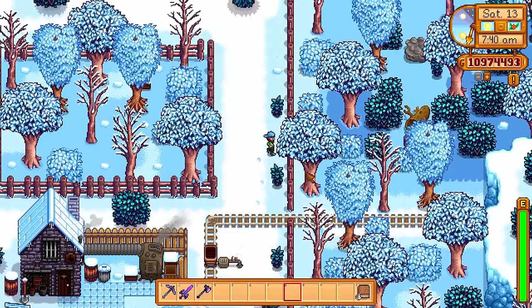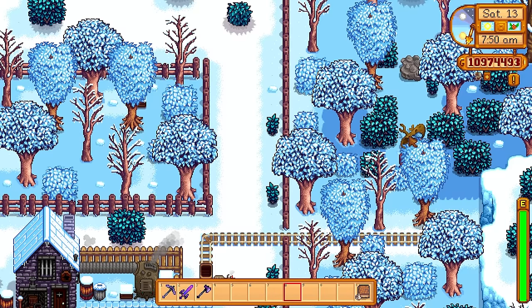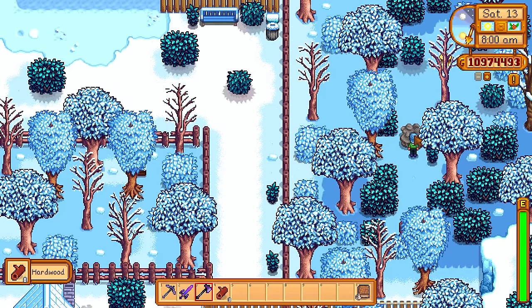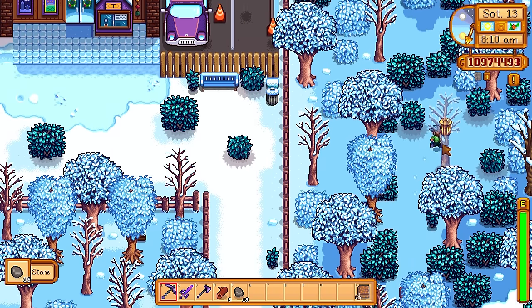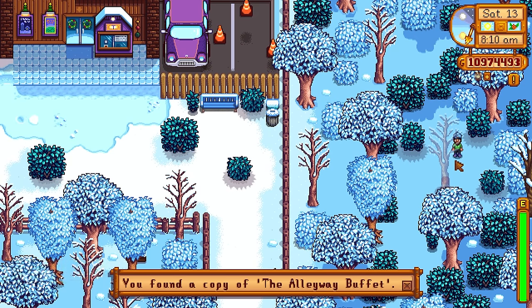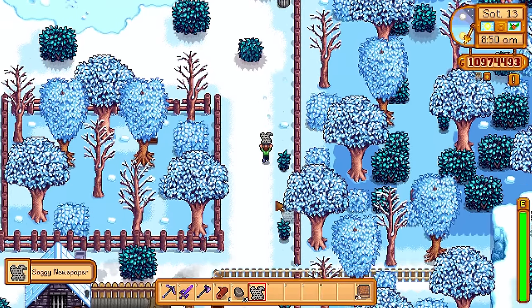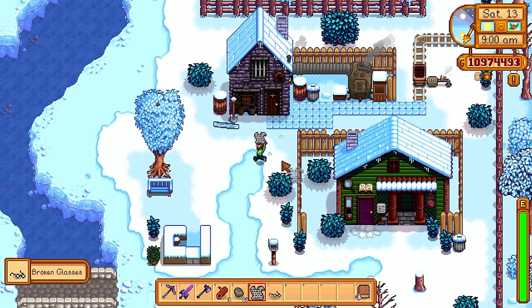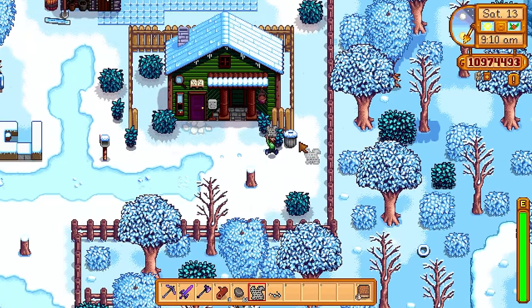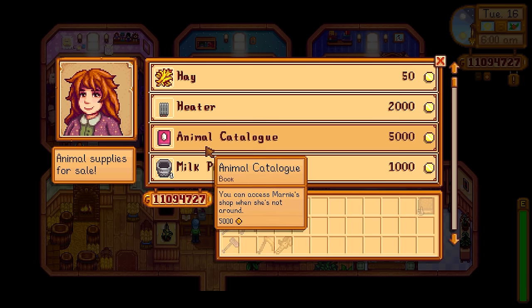The next Book of Power is a bit of a secret. There's a secret entrance just to the right of Clint's workshop — you need at least a steel axe to clear a big log, then a steel pickaxe to remove a big stone. Just behind the tree is a well-hidden golden trash can. Opening it gives you the Alleyway Buffet, which dramatically increases your chance to find items in trash cans. For example, a soggy newspaper can be recycled into cloth, and broken glasses can be given to the raccoon's wife or recycled into refined quartz for sprinklers.